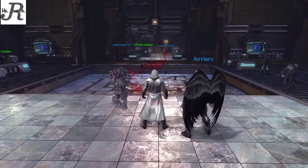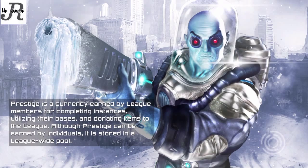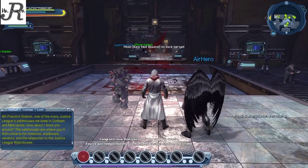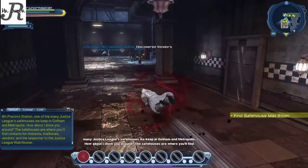This is East End Police Station — you've just teleported into Gotham's ninth precinct, one of the many Justice League safe houses. Oracle takes us on a quick tour of the police station, which is really simple and quick. And that's the end of the video guys — please subscribe and like. This is your boy Mr. Jr., peace.